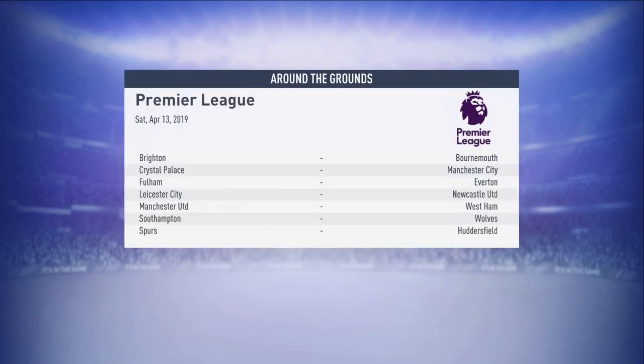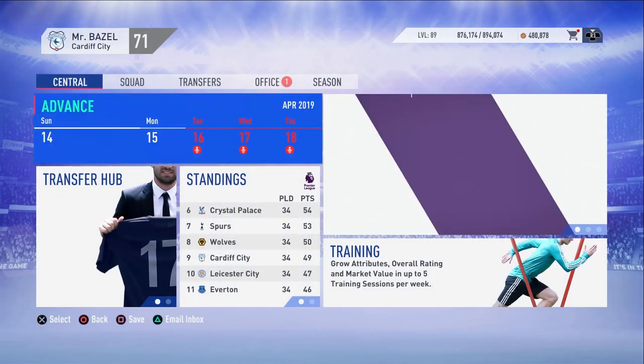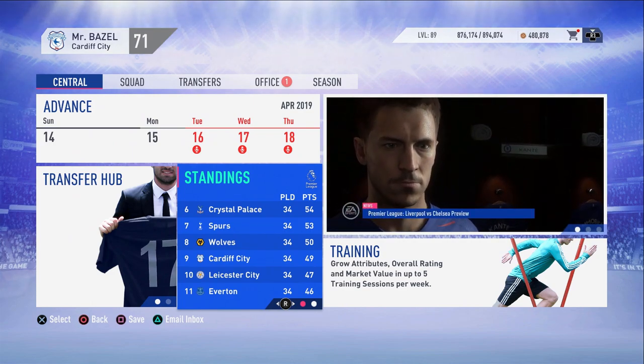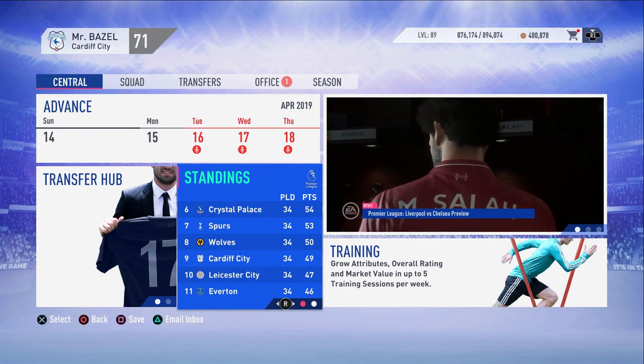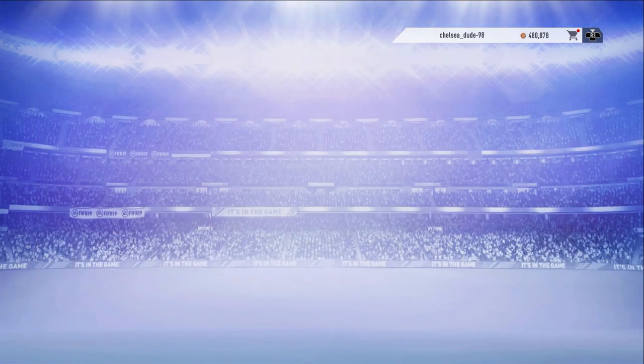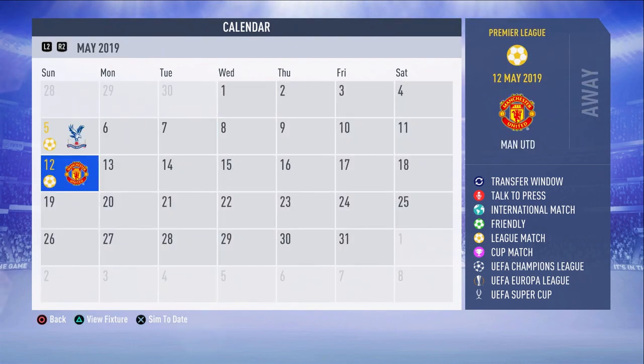That is the end of the episode. If you did enjoy please leave a like, comment and subscribe if you are new - don't forget to turn the bell notification on so you never miss an episode. We're now up to ninth in the table, one point behind Wolves, four points behind Spurs in seventh, and five behind Palace in sixth. Next episode is Liverpool, Fulham and Palace, and then Man United in the last game of the season. Thanks for watching and I'll see you in the next episode!